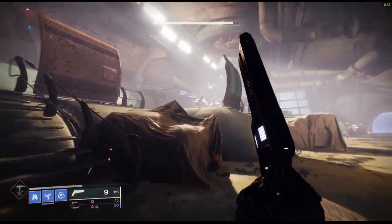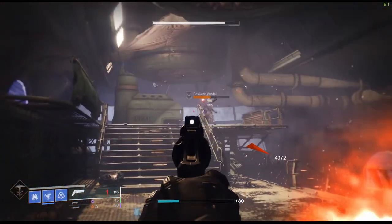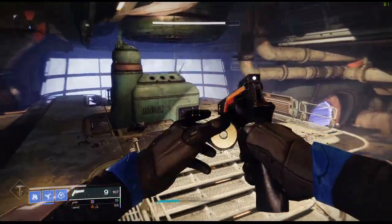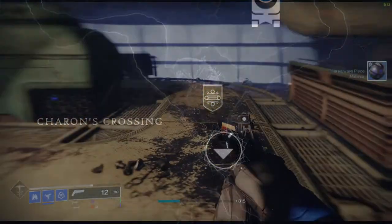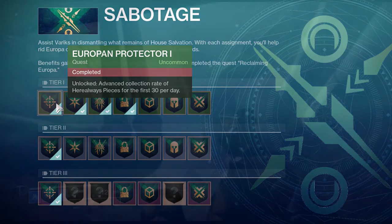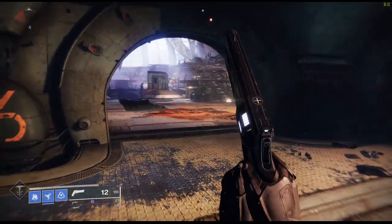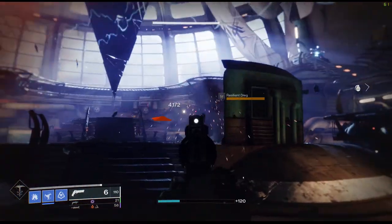Alright guys, once you're done grinding the Perdition Lost Sector and a couple of patrols and you get ten Herealways Pieces, what you need to do is go into Charon's Crossing — you can just fast travel there — and then go to Variks. Variks has a section in his vendor screen called Sabotage. You're going to want to get Europa Protector 1, which is the first one on the top left of the Sabotage Boosts. It costs exactly ten Herealways Pieces, and once you do that you will get a little quest. Do that quick quest and then you should get the Boost if you turn in the quest to Variks after completing it.